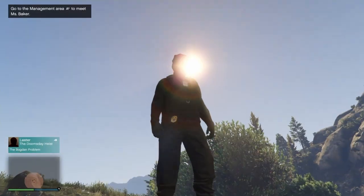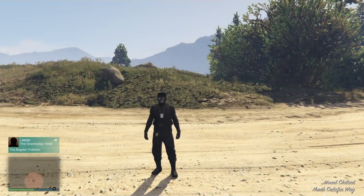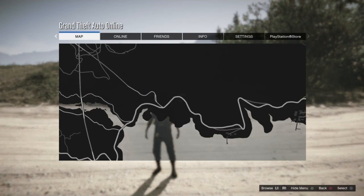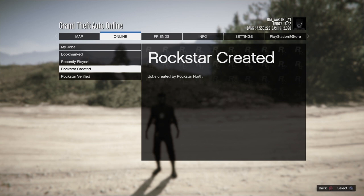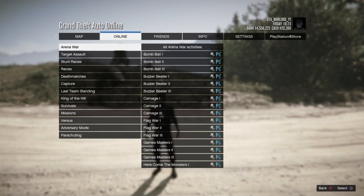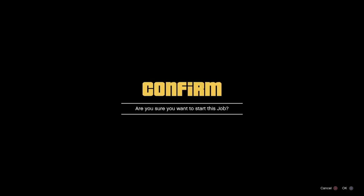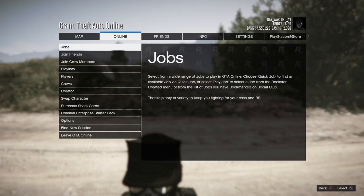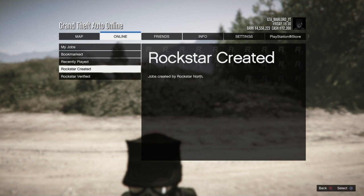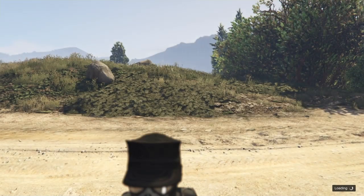This is a solo, easy method. From here, press pause, go to Online, go to Jobs, go to Play Job, Rockstar Created — any type of race. You may see a message saying 'no longer available'; just do it again. Go back to Jobs, Play Job, Rockstar Created, go down to Stunt Races, pick the first one, and start the job.